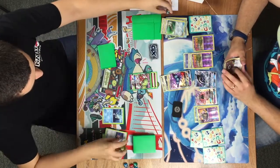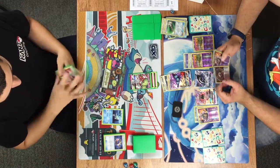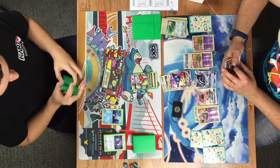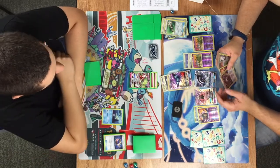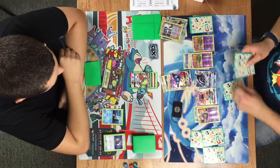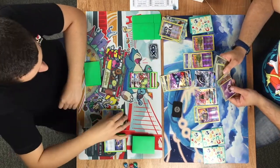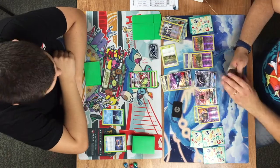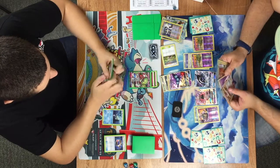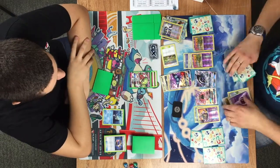We've seen just a Fairy Energy attachment with a Choice Band dealing 180 damage — 190 damage is currently on. There's been a Field Blower from Bradley. He doesn't have too much else in hand and has to play a Sycamore. He doesn't have bench space for another Drampa unfortunately. He does have the Trubbish, and there's the Potown — could be a bit too late, but still an option.